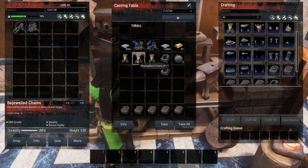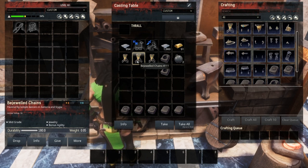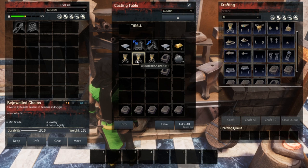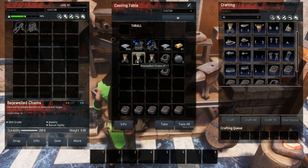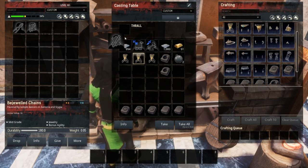So you definitely want to go with an armorer when crafting jewelry. Other than that, having a thrall on this bench is more for looks than anything else — you don't get a reduction in resources nor a speed increase for crafting. Other thralls like the tanner or the smelter won't go on the casting table at all.